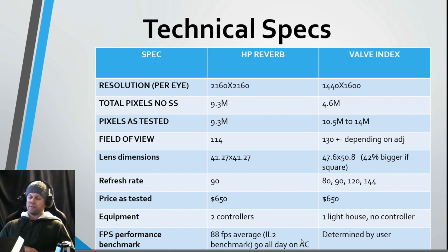After experiencing both headsets, I measured the lenses with a small plastic ruler. The lenses aren't square, but at their widest points: the Reverb is 41.3 mm per lens, while the Index is 47.6 by 50.8 mm. That's an increase of about 42% in square millimeters. The much larger lenses in the Index contribute to that superior field of view, but also probably explain why its clarity and resolution don't quite match the HP Reverb.